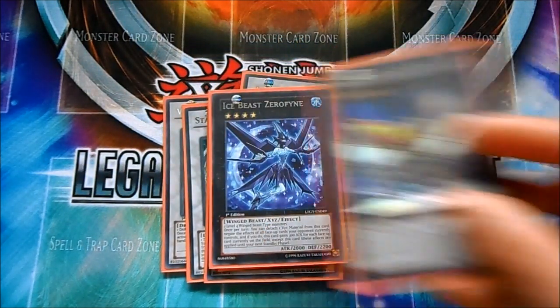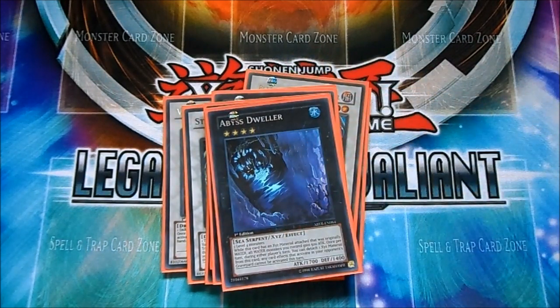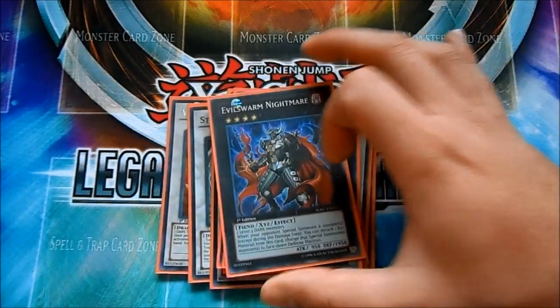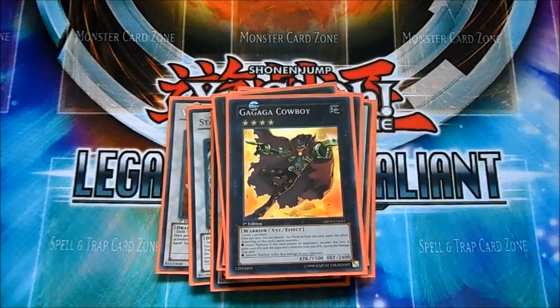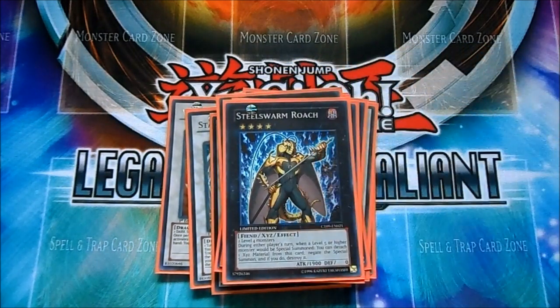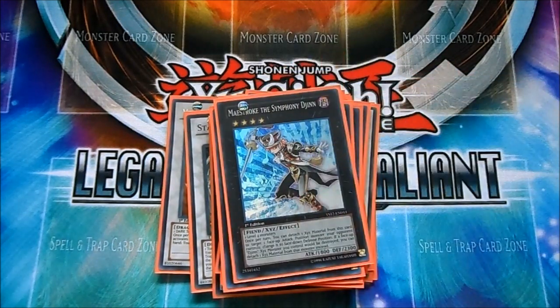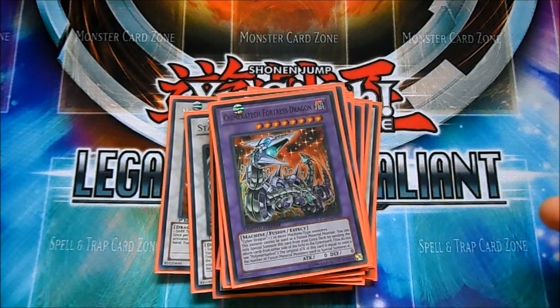Ice, Number 50. Essential. Master Key Beetle, really good. Dweller, really good. Evilswarm Nightmare — he's been really good in testing. Just puts down special summoned monsters face down, really good late game. Gagaga Cowboy, Storm Roach, Black Ship of Corn, Maestro, and Chimeratech Fortress Dragon for Dracolessacks, Geargia, and Cyber Dragons — just anything that's going to be a nuisance with machines.